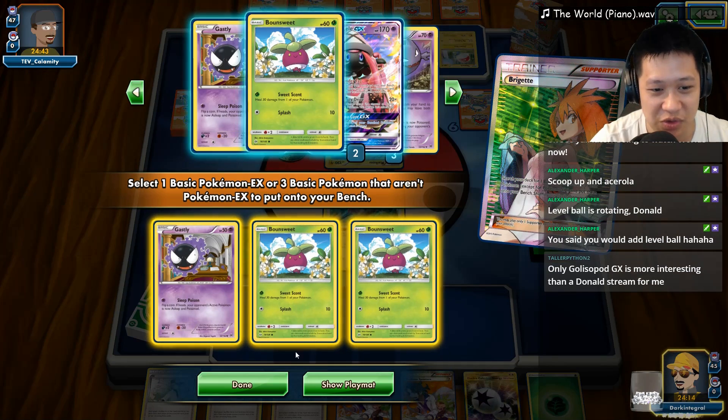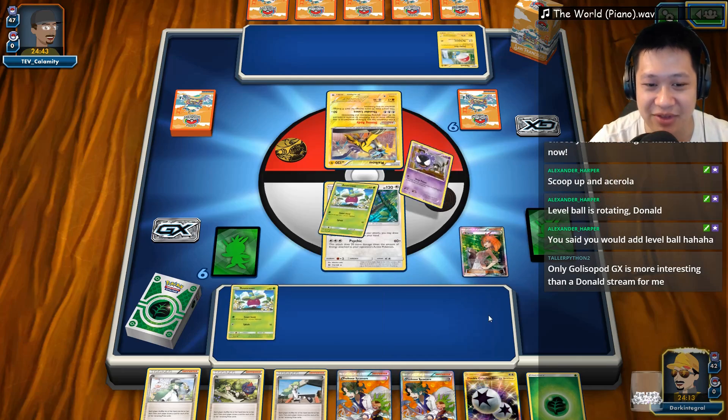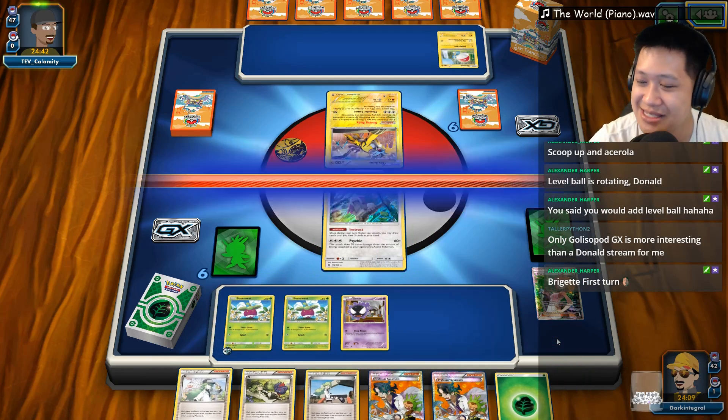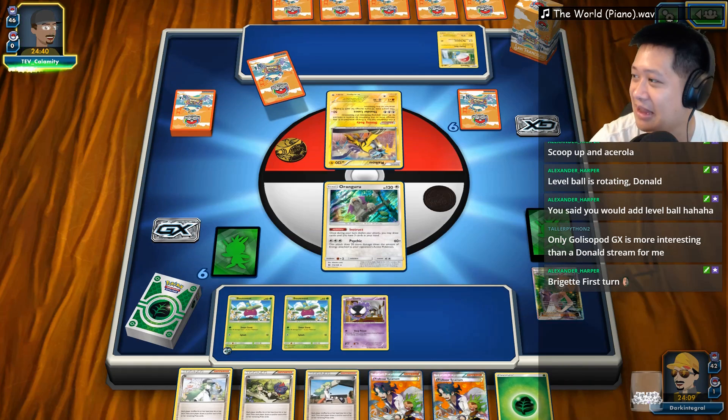Alright. Would you like an extra card? Yes, I'd like an extra card — we have plenty of draw supporters. Raikou! Alright, Raikou, challenge! Feel the might of my Serena deck which is coming soon. So get the Ghastly, get everything out there. We're going to charge a Serena up — I feel safe. I'll give you an expensive energy. I'm going to go ahead and end my turn right there.